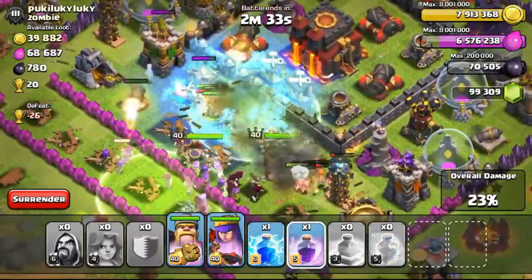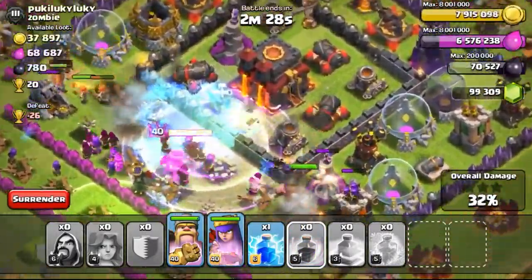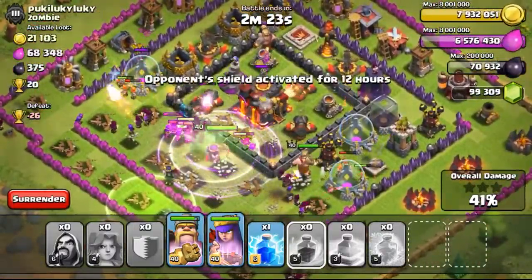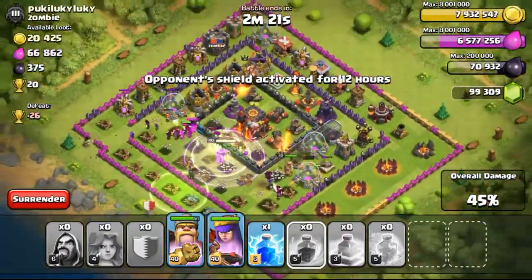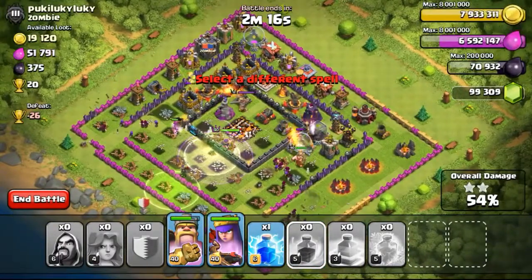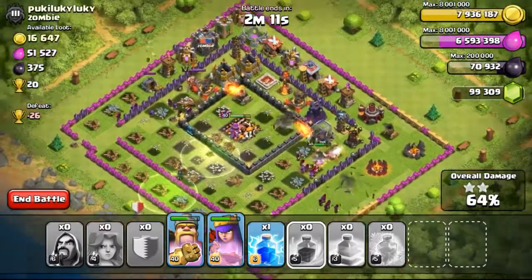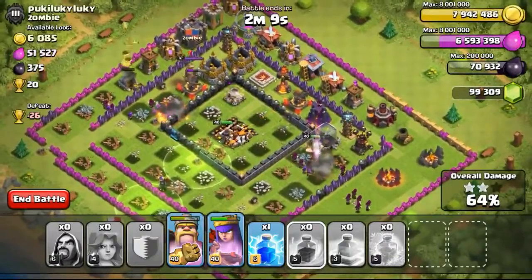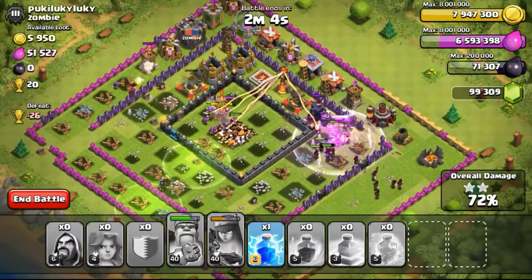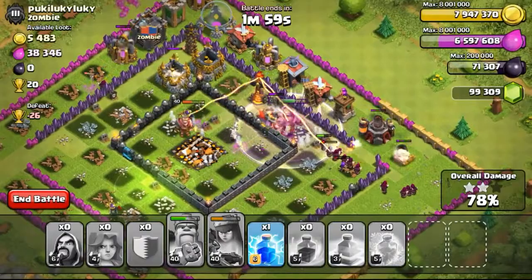Dropping all my Valkyries in one whole line and dropping my Wizards at the back, dropping my CC which has Wizards and some Archers. Dropping a freeze spell to freeze the Inferno and some defenses, then dropping a rage spell to rage up all my troops, hoping they get into the center to take out the Town Hall. The Wizards are all inside - the Queen is taking out the Town Hall right now, and I've just leveled up to 294! Two-star so far, we're at 55-58% and going up. The opponent's King is coming to distract her, but the Queen is cloaked and will take out the King quickly.